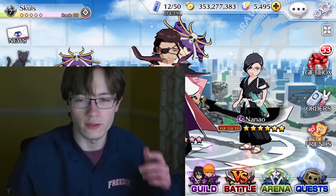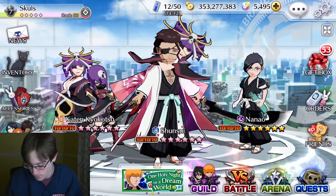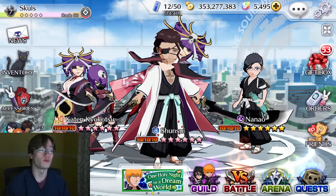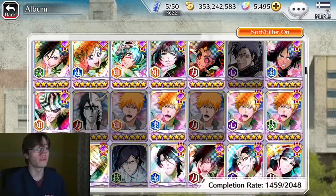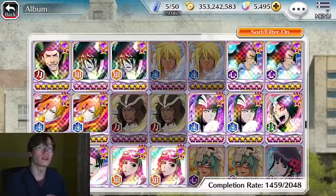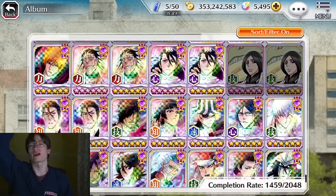Does iPhone have a click counter or something? I have to count these tickets - do a final roll call. It's been two years since I last used a five-star summoning ticket, and today is finally the day where I'll be using them all. Let's take a look at my album. I have 1,459 character completions, so I'm missing roughly about 600, maybe even 700 characters. That means there's a lot of characters to get, and new characters means more orbs. So I'm ready to see my orb count skyrocket.